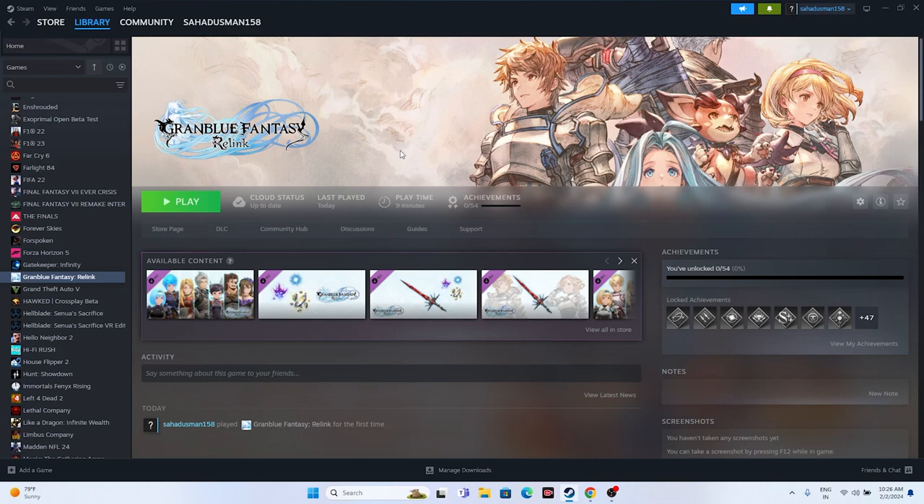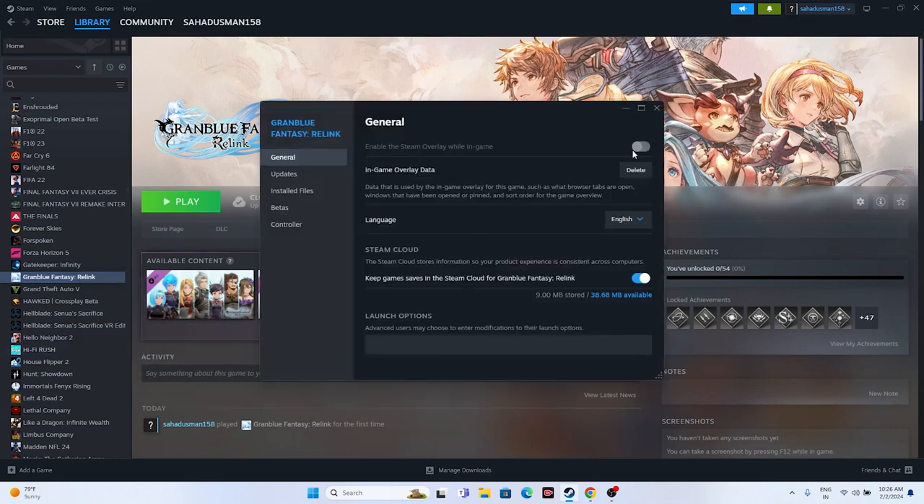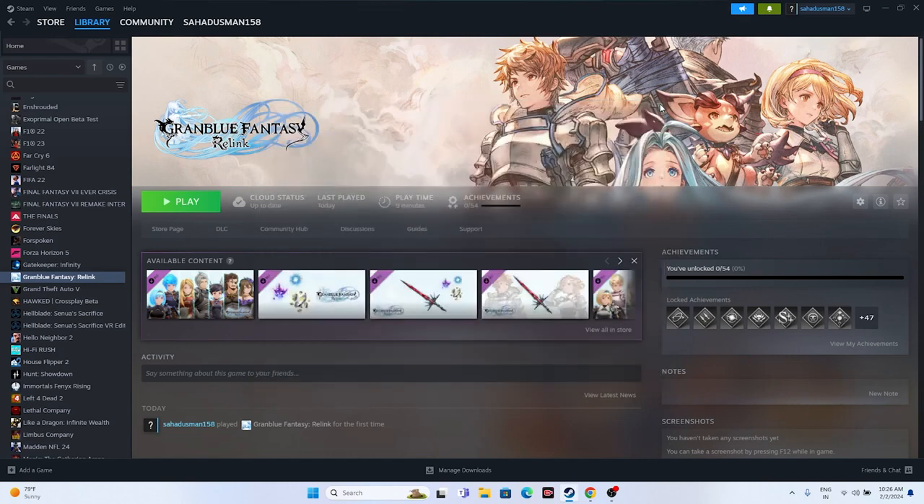Next, disable the Steam overlay. Right-click the game in Steam, go to Properties, and make sure the Steam overlay toggle is turned off. If it is turned on, you may experience trouble, so turn it off and try launching the game.